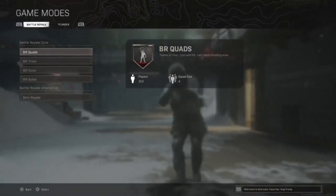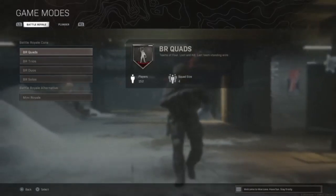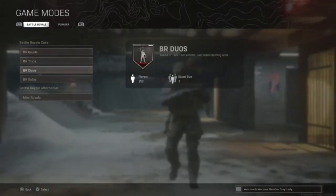We're on PS4, so everything we do, we're going to hit X. Once you're in, you'll get five different options: you can play quads, trios, duos, and solos.